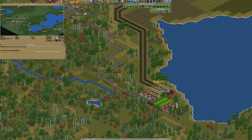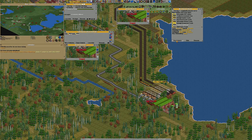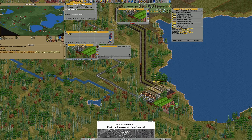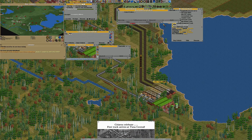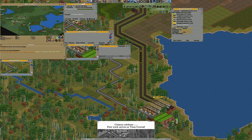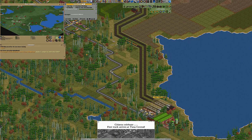It's going to be good. How much do we have? We have 125 tons. So basically we can just buy two more vehicles and be completely happy about it. Come on, go do it. First truck arrives at Tuna Central. Very nice. Just fully load and get it all out of here.